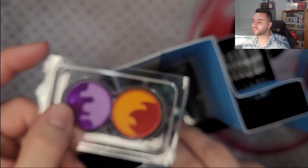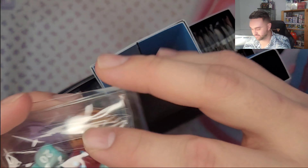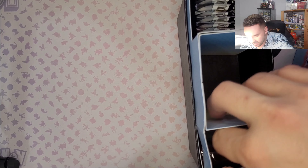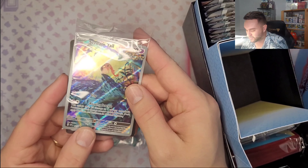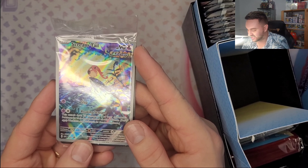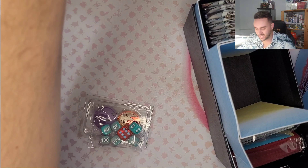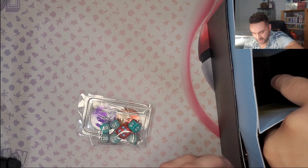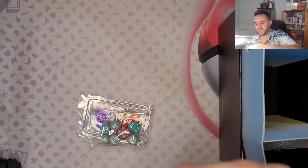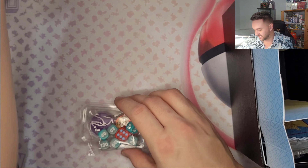We have the coin, as usual, with the dice the color of Roaring Moon - that's nice! We got the energy bag, so I'm gonna leave it in the box. We got the promo card with this Screaming Tail - it's just so beautiful! And I'm gonna try to get you guys to see it, leaving with Roaring Moon, because I mean, it's kind of his box!